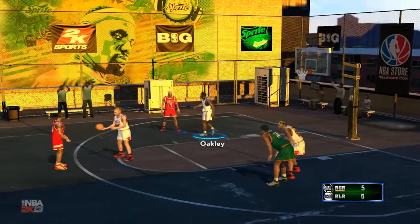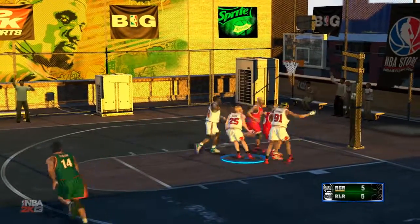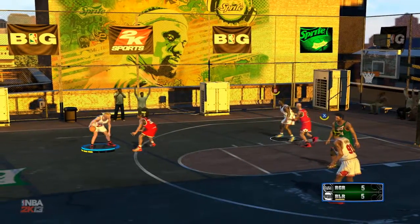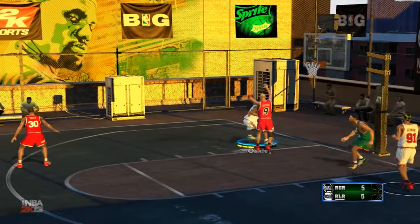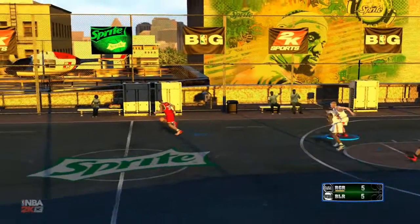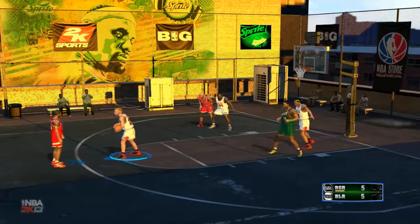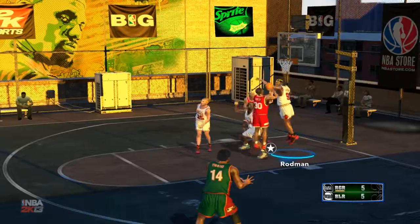A fantastic dunk by Oakley. This is a really odd choice for the players that I have got over here — it's not your regular affair. Nobody would be picking these set of players that many times, that's what I would say. That's a beautiful turnaround and misses. That goes out of bounds. So it's a tough game and we are at level scores 5-5.